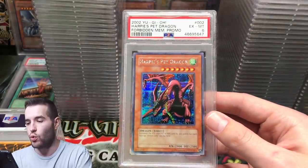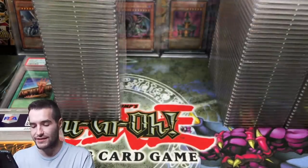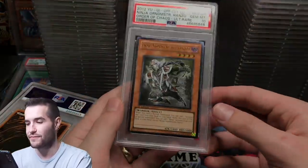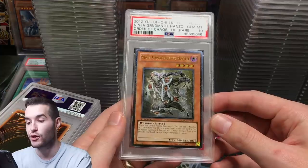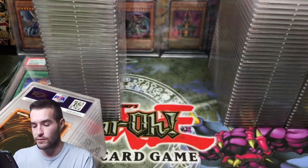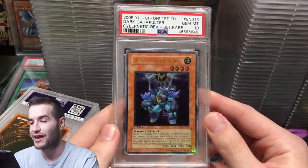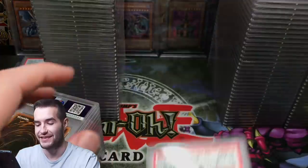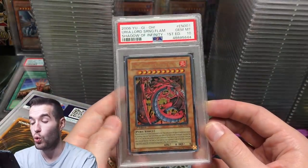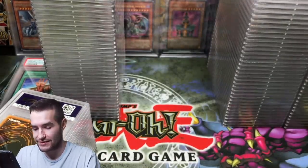Harpy's Pet Dragon — that card has gone up a lot so it might still be worth something. He did really well on some of these newer ultimates. Ninja Grandmaster Hanzo got a 10. Uriah Lord of Searing Flame — that's good.